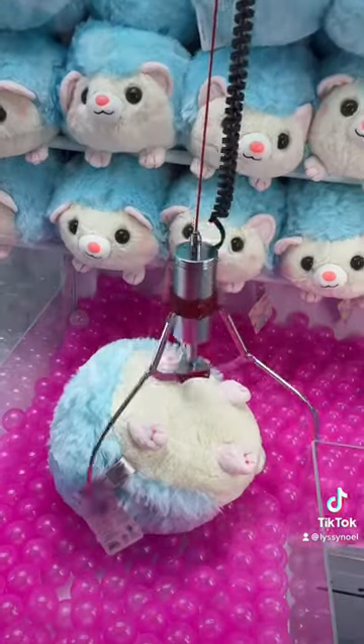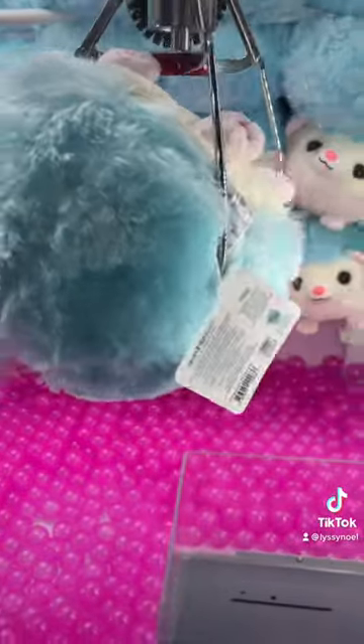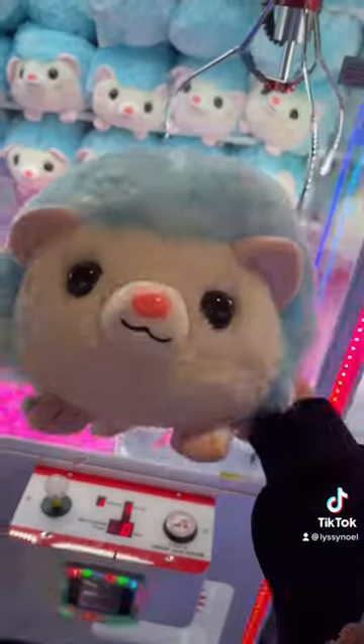Tip number three is to always use the double tap method. When the claw is above the plushie, push the tap button again to make sure the claw machine fully grabs onto your prize. Certain claw machines have this feature, and it's really useful.